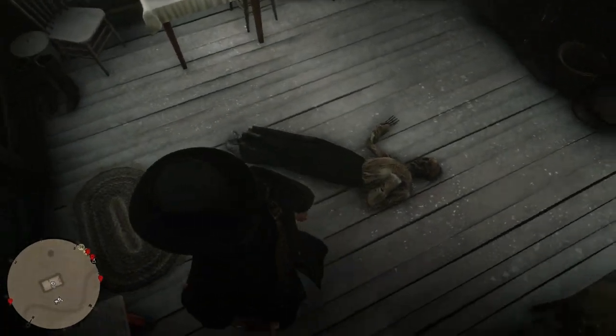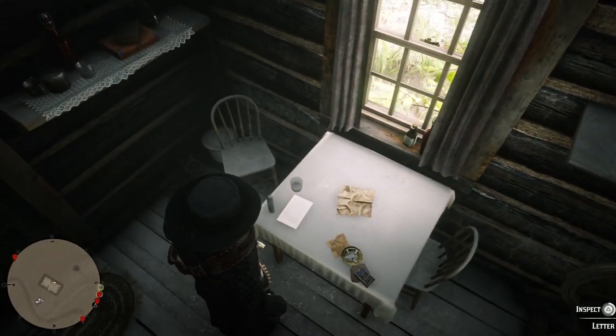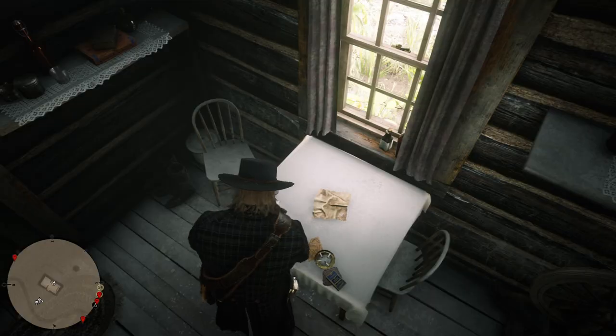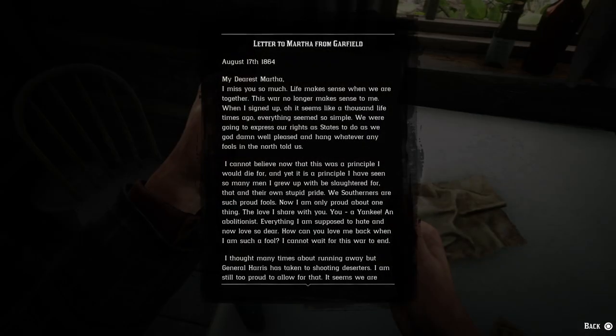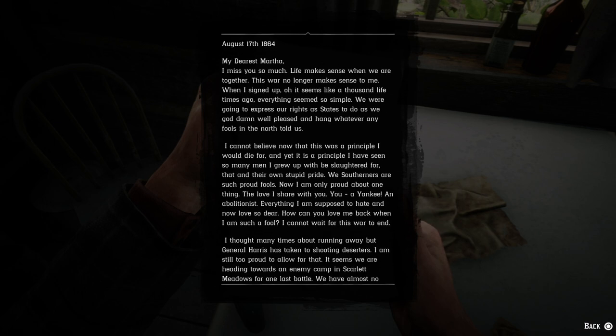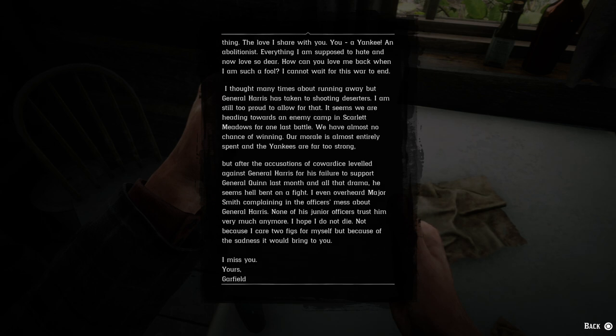When you first get in here, you find her corpse or skeleton on the floor, and you also find a letter. You inspect it, and upon inspecting the letter you read it — it's a letter to Martha from Garfield. You can read it if you like, or pause it and read it yourself.